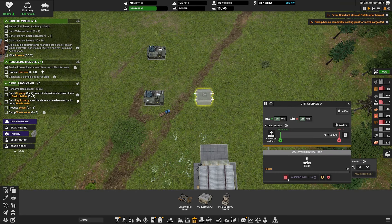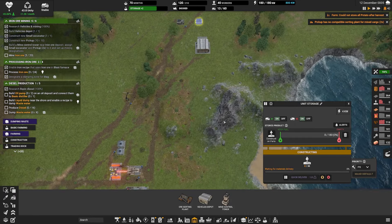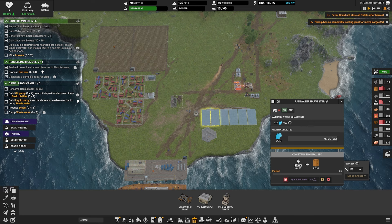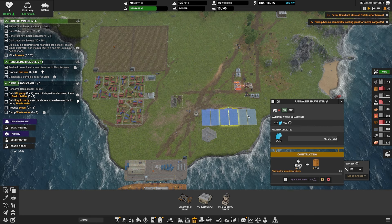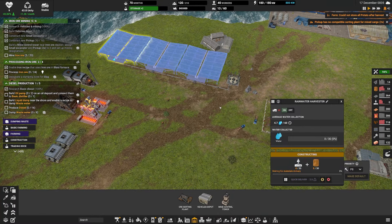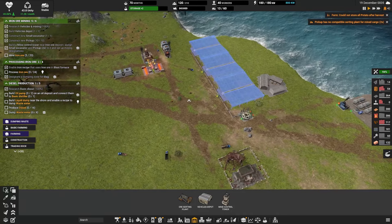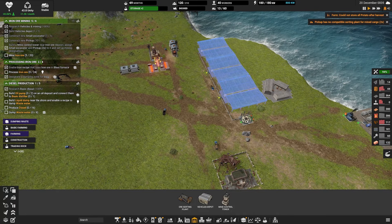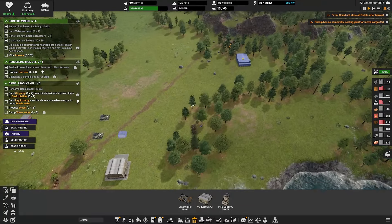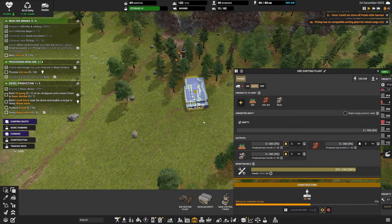These trucks will deliver to this facility, and the facility will sort it out, and the trucks will be able to pick it up at the exits. I might just move this one over to D just so that the iron's on an edge. I think that's what we're going to do. So that's on its way.